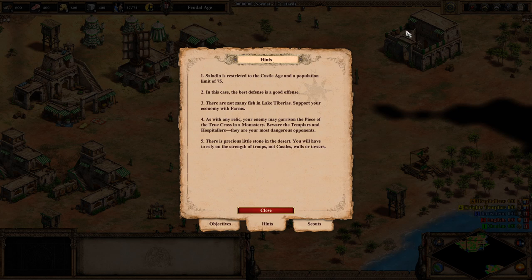There are not many fish in Lake Tiberius — support your economy with farms. As with any relic, your enemy may garrison the piece of the true cross in a monastery.